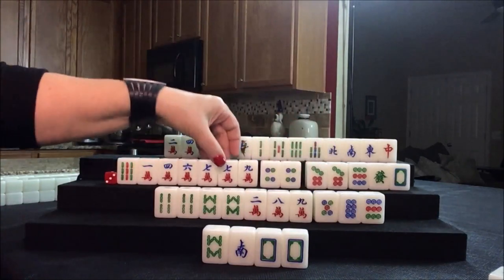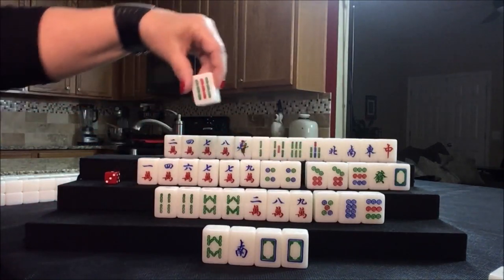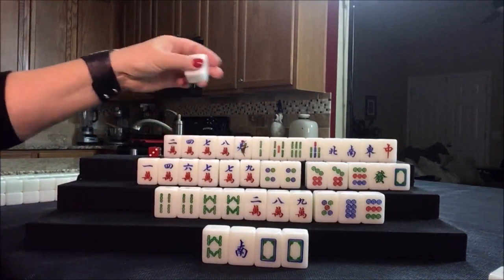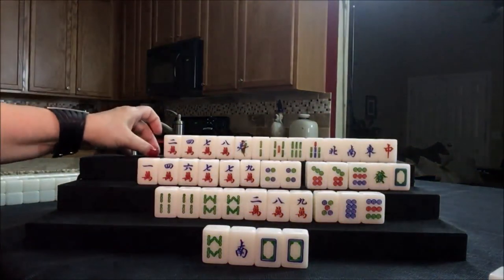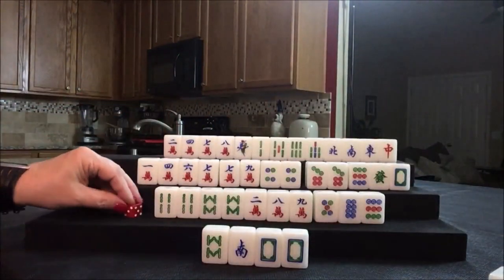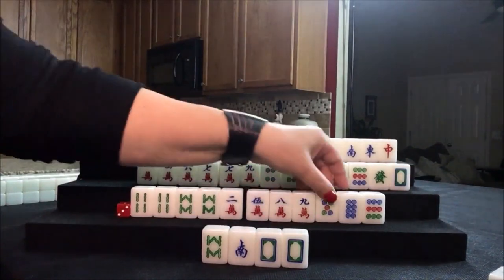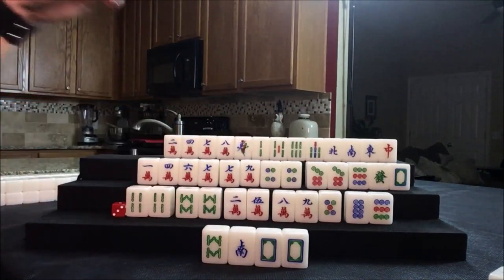Let's see if we can get them to all pung, and discard that nine bam — nobody can take a nine bam. Let's draw for north: eight dot — that's not helpful. Draw for south: five crack. We need to fill in some gaps here; these are isolated. I think we should get rid of the two crack and see if we can get some chow potential out of the fives. Let's draw for west: two crack. Now we have a one, two — we're looking for pungs. Let's discard what's been thrown. There's an eight crack out, one crack, two crack — let's discard the two crack.